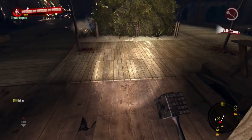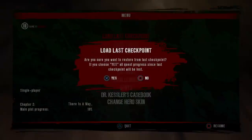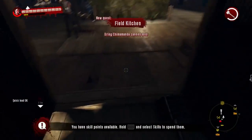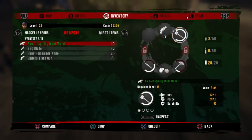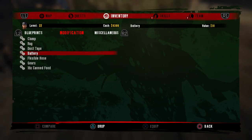So what you want to do is go ahead and hit Load Last Checkpoint, then go right out here. You don't have to do it here — you can do it right where you land. Go ahead and drop all your canned food, so drop all 16 of those.